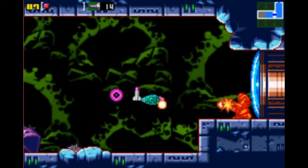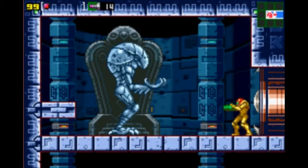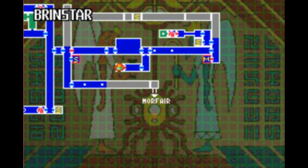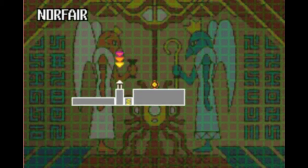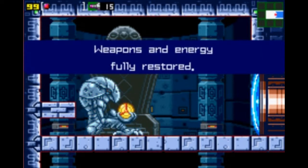Those little blocks with the little circle on them indicate that a bomb could destroy them. So doing what I just did, we can descend further than it otherwise looked like we'd be able to, and we reach another Chozo statue which will show us another suit upgrade. It looks like we will be going into the deeper depths of the Norfair region, so now we know what we're doing and we just go for it.